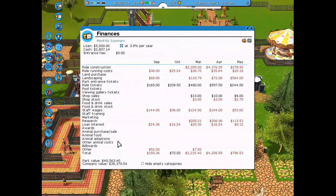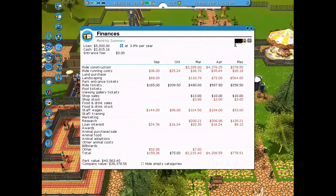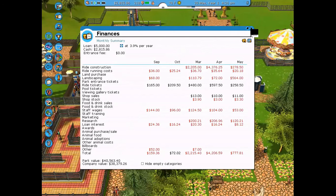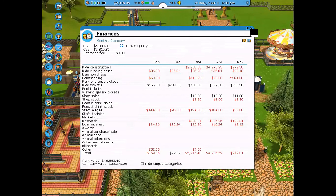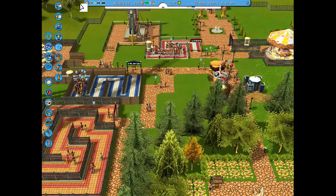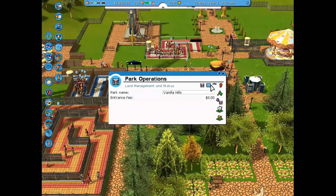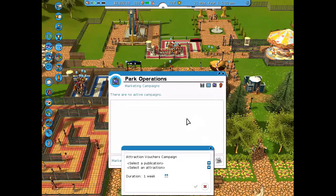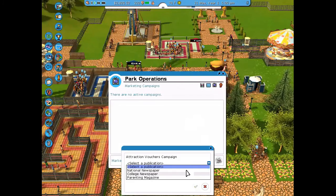I checked the park value and we hit $40,000 — amazing! We still need to get to 60,000 but we're well on our way. In terms of guests, we're sitting at about 318, so we still need to reach 400 guests in the park.